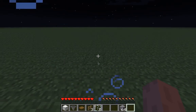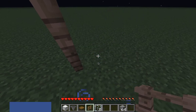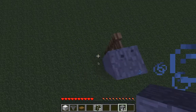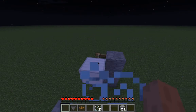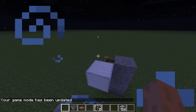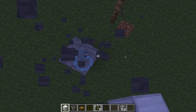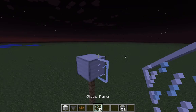I have some blocks here since it's going to be high. You start by placing three fences, three high, like this. Then you put an iron block on top — still in creative mode.